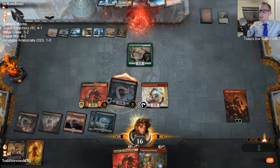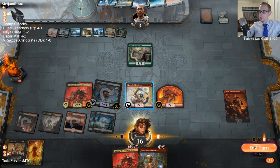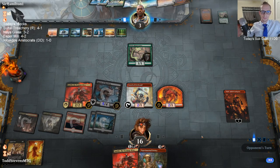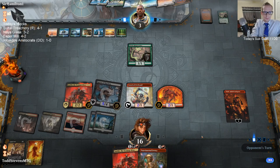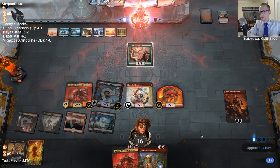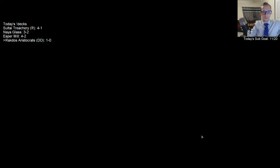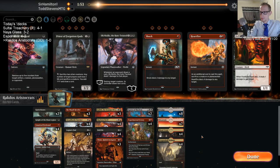Judith doesn't trigger — the second part doesn't trigger the token. Oh well, they're still dead. Frostbite would probably be main deck in this deck honestly — I think you'd rather have Frostbite maybe even over Mayhem Devil. They still don't have any outs with us having Tybalt out there — there weren't any outs they could draw. So we were good.